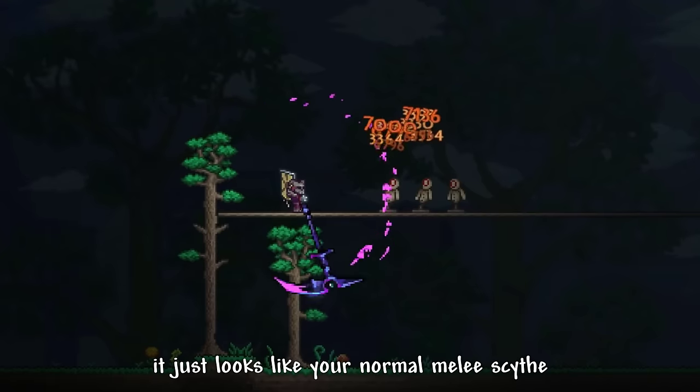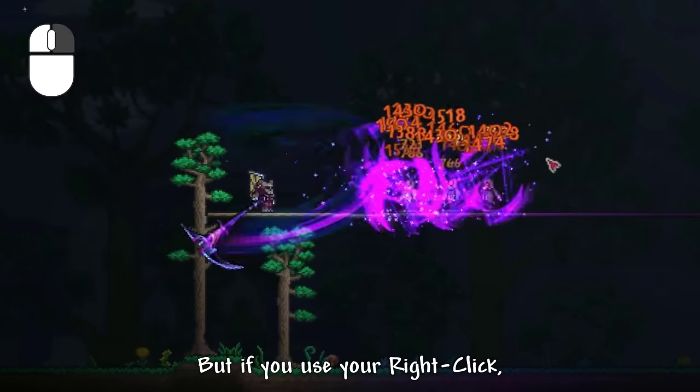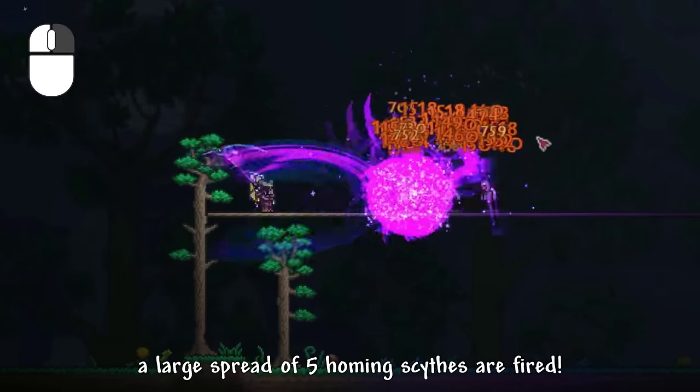At first, it just looks like your normal melee scythe — nothing really special here. But if you use your right-click, a large spread of 5 homing scythes are fired.